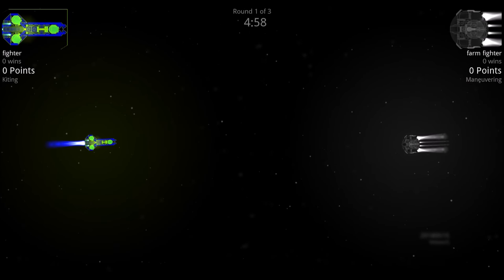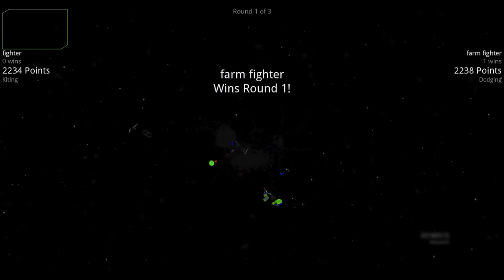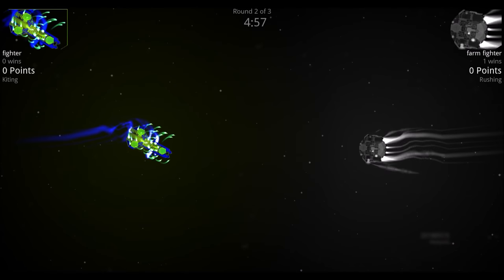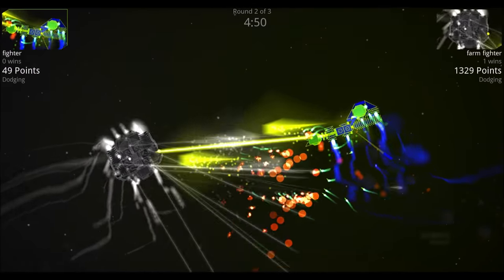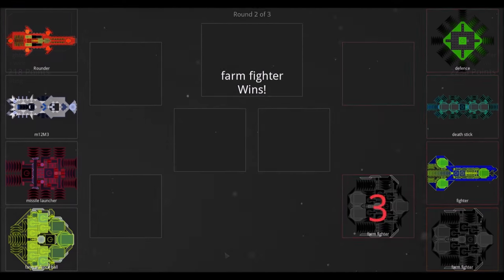They're both rushing each other. The Fighter tries to get in with those first flurries and missiles, and they both blow each other up simultaneously — Farm Fighter wins round one. Going into round two, the Farm Fighter takes off a huge chunk of the Fighter. The Fighter is struggling to recover, and the Farm Fighter wins this round.